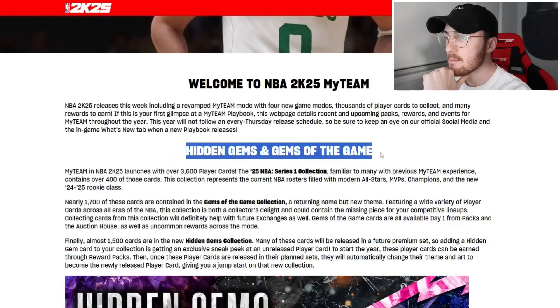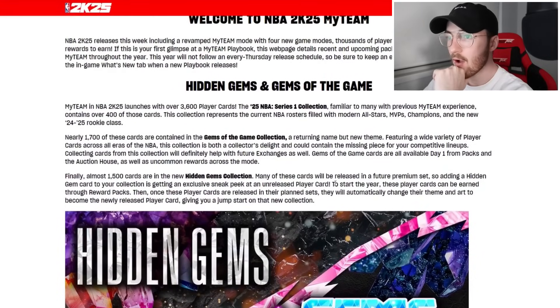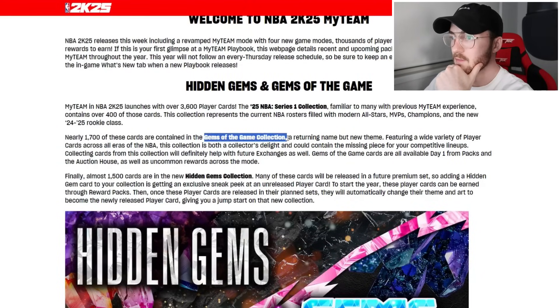We have Hidden Gems and Gems of the Game. Gems of the Game don't seem as exciting, but the playbook says: MyTeam in NBA 2K25 launches with over 3,600 player cards. The 2K25 NBA Series One collection, familiar to many, contains over 400 of those cards representing current NBA rosters. Nearly 1,700 cards are contained in the Gems of the Game collection — a returning name but new theme featuring a wide variety of player cards across all eras of NBA.